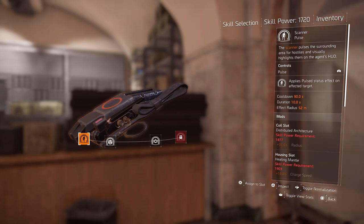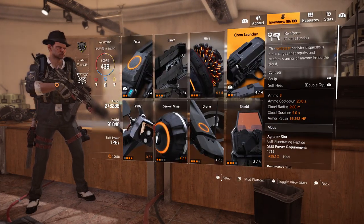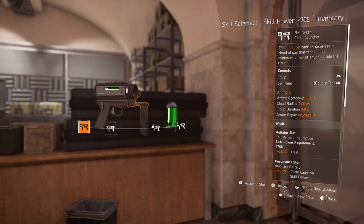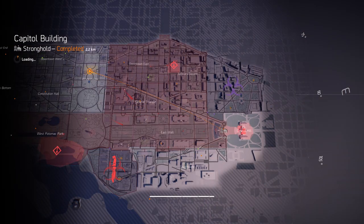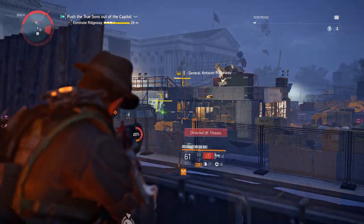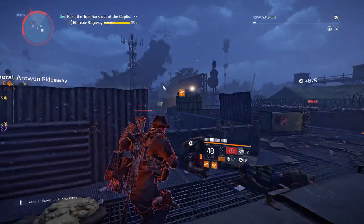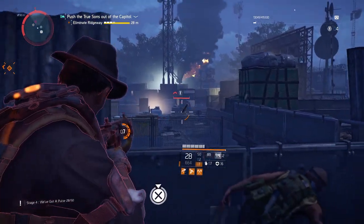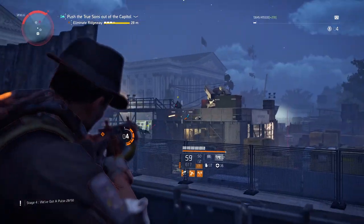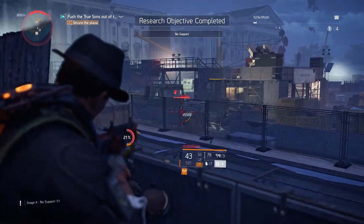For our first objective we can't use medkits, so make sure to use your chem launcher with reinforcers so you can heal yourself. After that we're going to the capital building. Our first objective is to eliminate enemies without healing with a medkit — but it says nothing about your chem healer, so you can heal yourself. Make sure you take enough cover and just wipe them. Research objective complete!